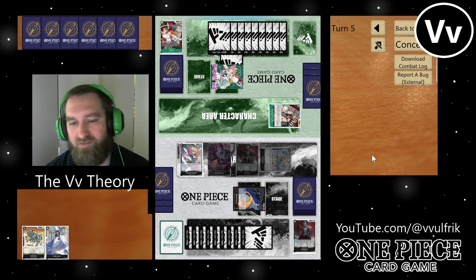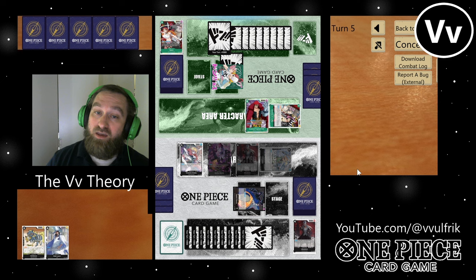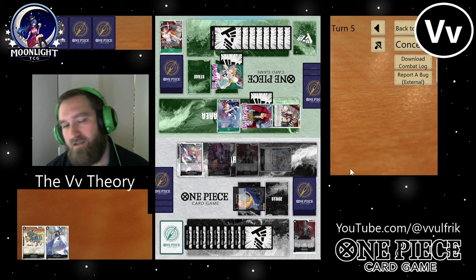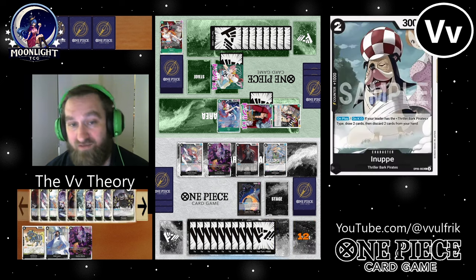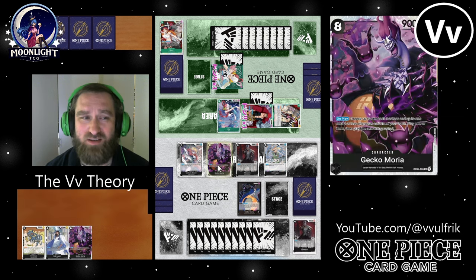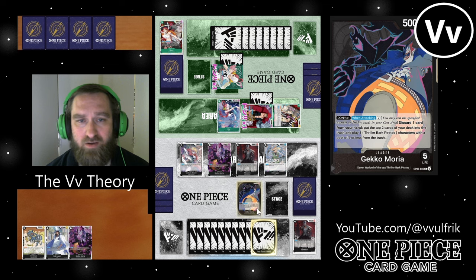They swing into my Absalom — I block the first time. He plays out Eustace Kid and then plays out Uta. This does not look good for me, but notice they did not trash a card from hand — it has to be an event card to stand up one of their characters. I guess it makes sense, they only have four cards in hand; they're starting to feel a little suffocated.